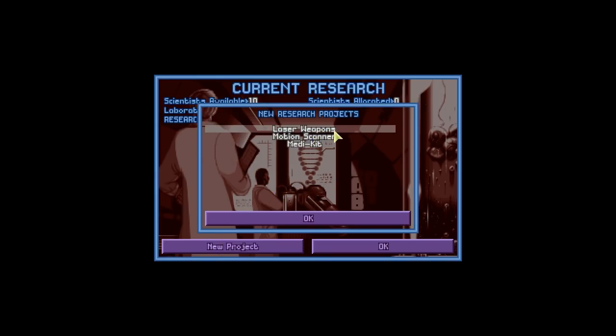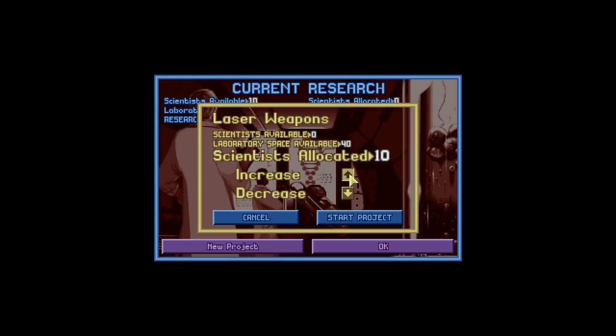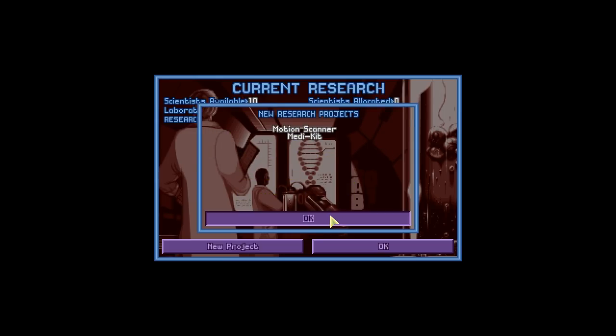The first thing we're going to do is we're going to start researching something. We have various choices — we can do laser weapons, motion scanners, or the medikit. And when we have an option for zappy-pew-pews, you know I'm going to start researching zappy-pew-pews.